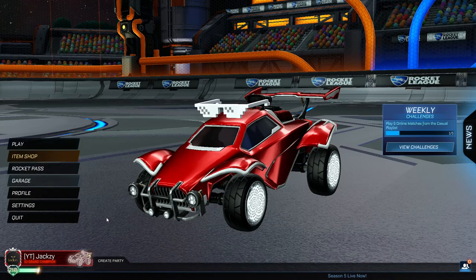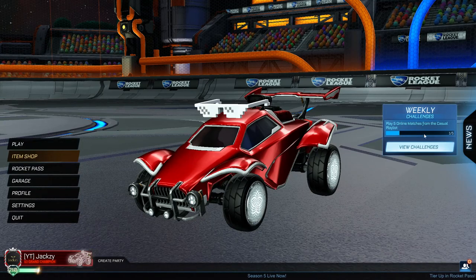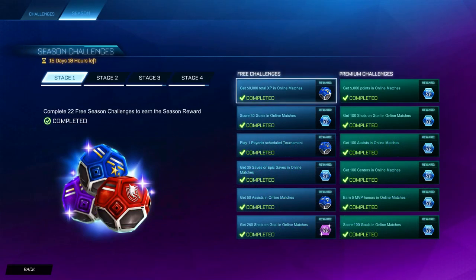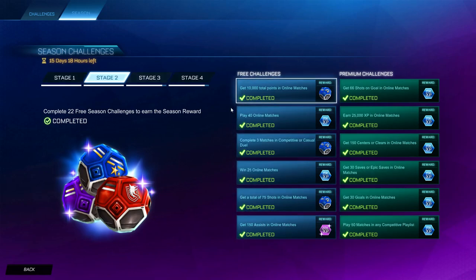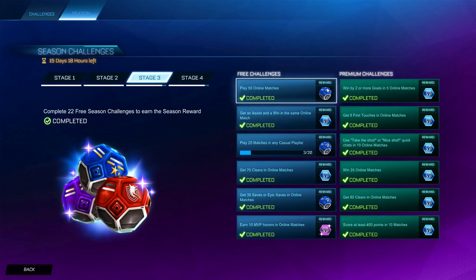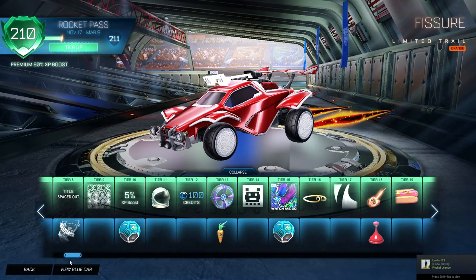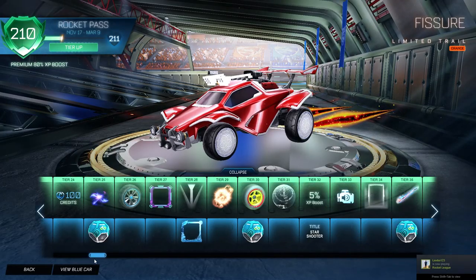The next way to get credits in Rocket League is a free method. All you've got to do is go to Challenges, click on Season Challenges, and complete the challenges that have a drop as a reward. There are 4 stages in a season and each stage has 3 challenges that give you a drop. You can also collect these drops in the free Rocket Pass, so you can get loads more.